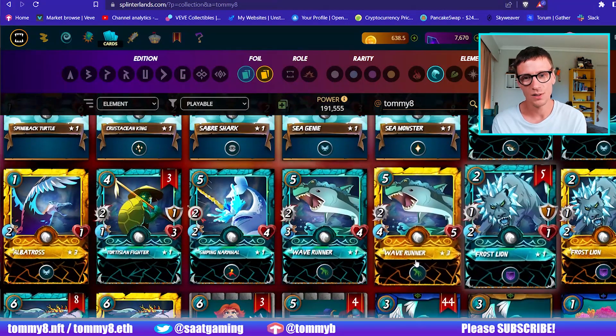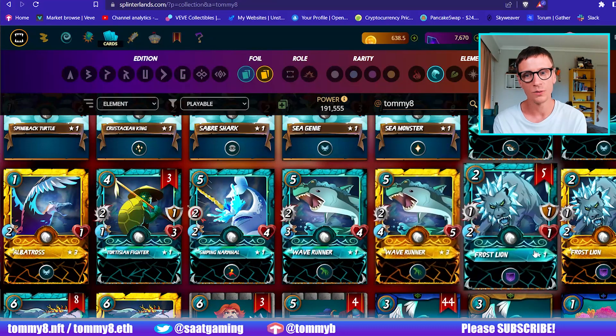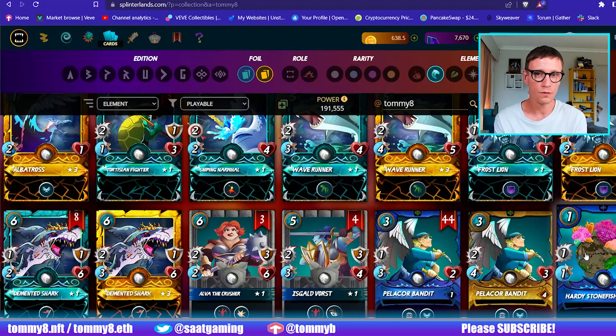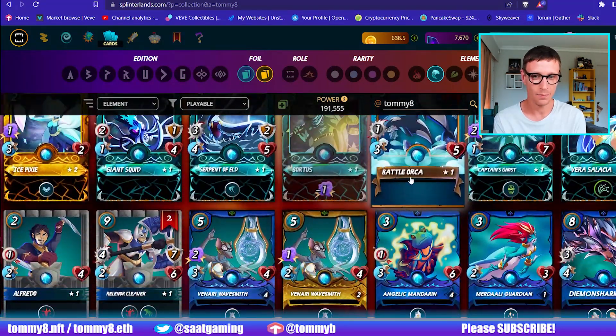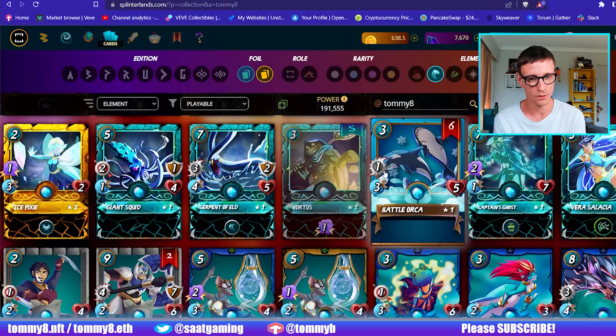The Wave Runner has been redundant for a while. The Frost Lion is a cheap second tank option. Special mention to the Hardy Stonefish — he can come in and play a little bit. Him and the Fiend together do do damage but they haven't won me any matches, it's just a bit of a joke really. The Battle Orca is a terrible card that I'd never use, even before Wild and Modern was even a thing.